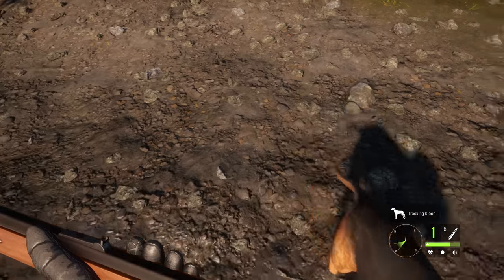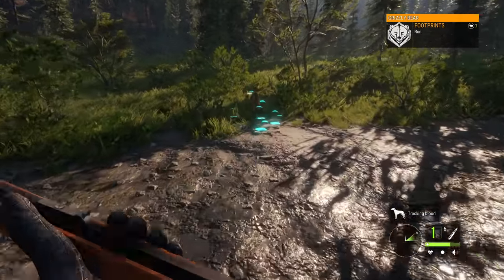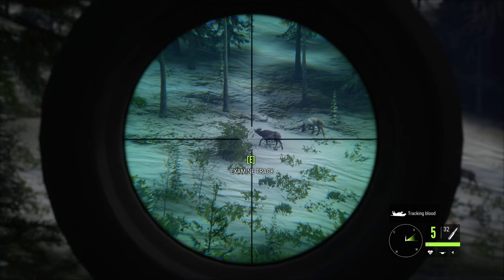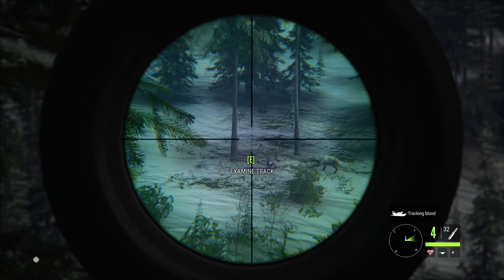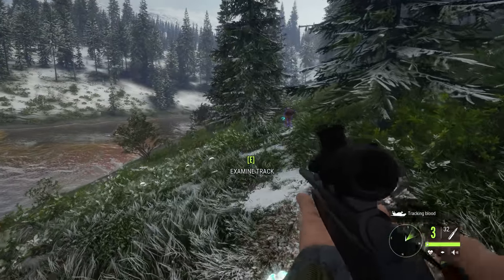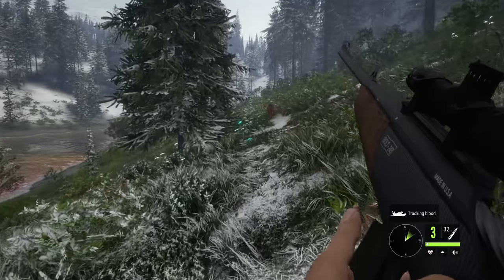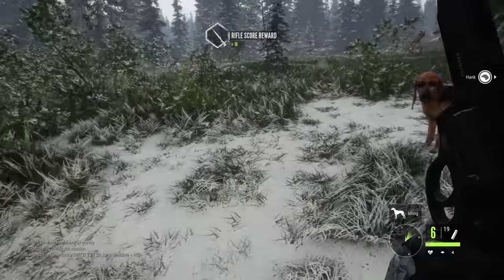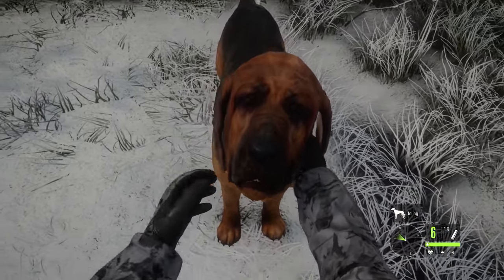You'll also be able to customize your Bloodhounds, create a kennel to keep multiple different types, and of course name your new best friend. As you hunt with your Bloodhound, their technical skills are going to be rewarded with overall improvement in both tracking and companion attributes. But you can also pet it, praise it, and give it treats to help strengthen your bond, all of which are going to make your dog a better hunter, more loyal, and more responsive.